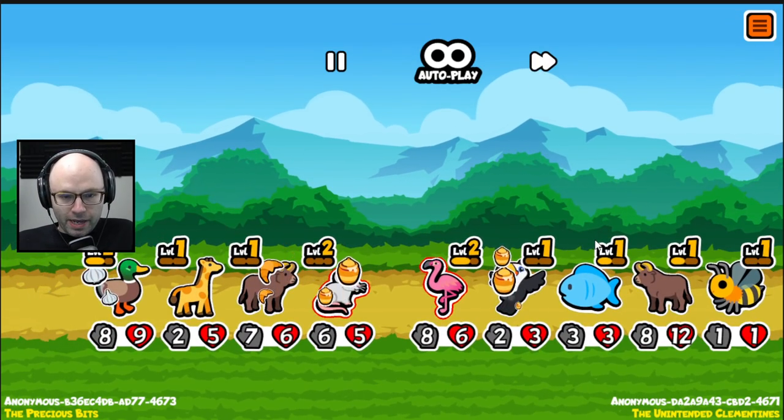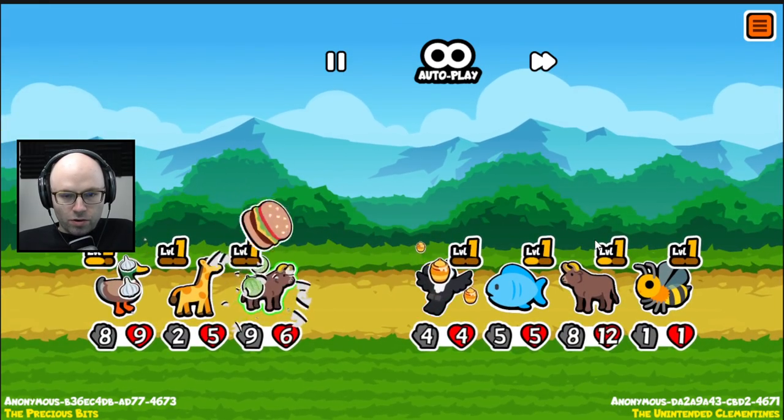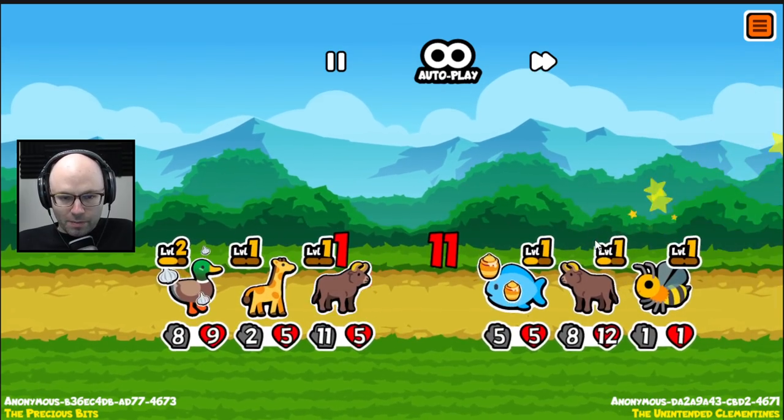Literally every team has a panda — my own team included. You got your own little bee there, you got your own little ox there, which means I'm gonna lose.